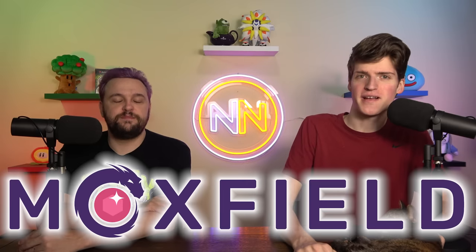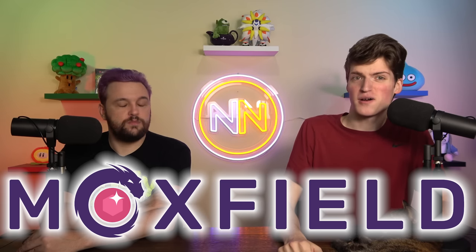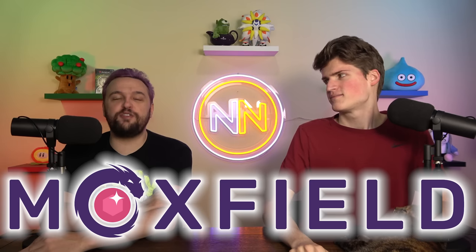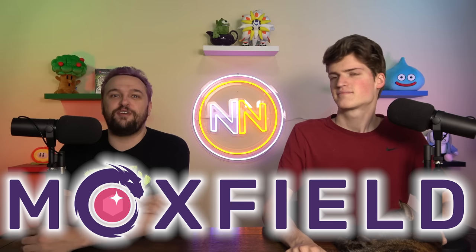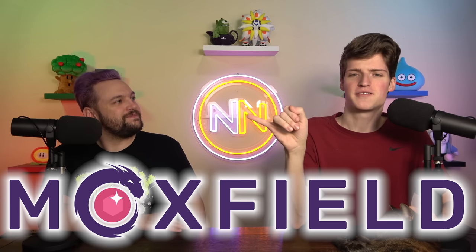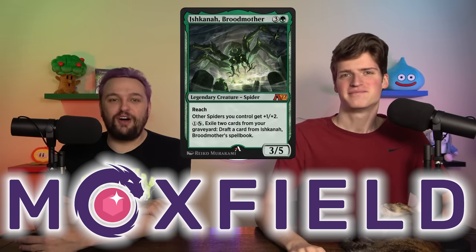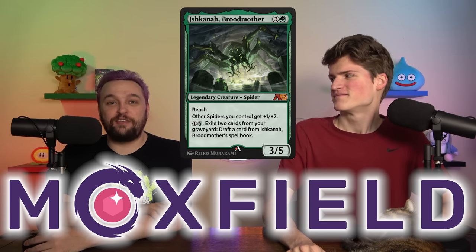The next one is Moxfield.com, where you can go right now and build your decks. Amber went there and built a 12-land stacks deck. You can sort everything, tag everything, check the price of everything, and use TCG Player or Card Kingdom — it's just too easy. They even have little quality-of-life features, like if you want to build a rule-zero Elspeth Sun's Champion deck, you just unclick the box that says 'legal commanders' and suddenly you can put anything as your commander. I also love the idea that that giant spider Ishkanah has a spell book — of course she does.